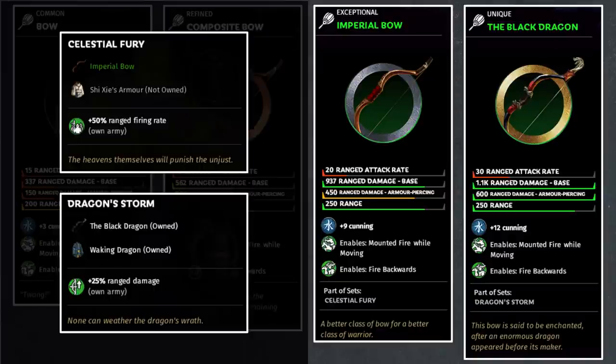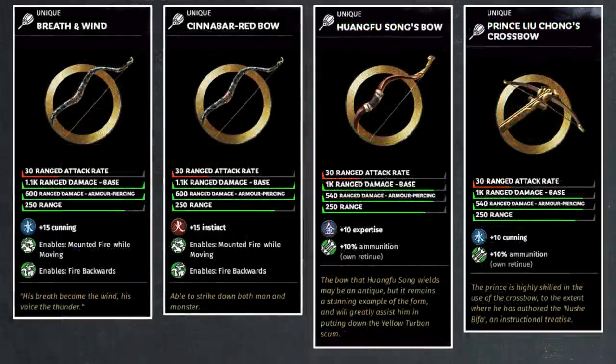So with the main bow set out of the way, we still have plenty of gold bows to talk about in the game. Let's start with Tai Shi Xie's Breath and Wind. At first glance, this bow is pretty straightforward — all four damage stats are identical to that of the Black Dragon. The only difference is that you get three extra points of cunning. In fact, except for the two unique bows added in Mandate of Heaven, all character-based unique bows add 15 points of stats. This one belongs to Tai Shi Xie, and can be easily acquired if you play as Kung Rong's faction — you can get him in an early game event and get this bow alongside him.